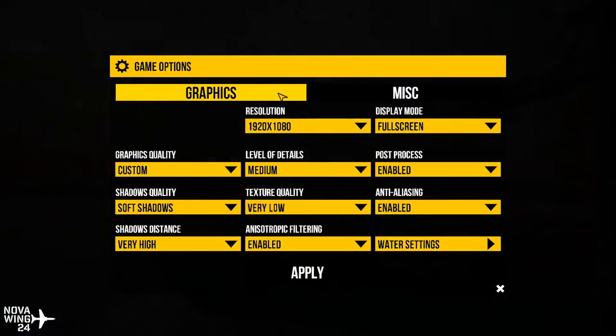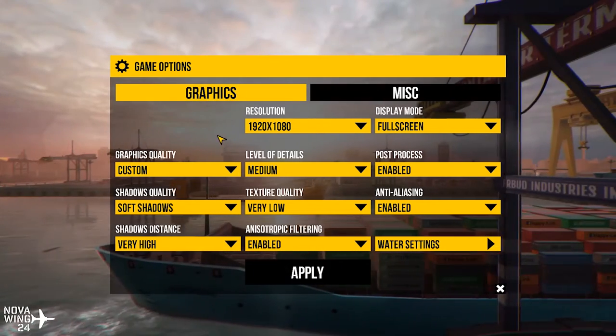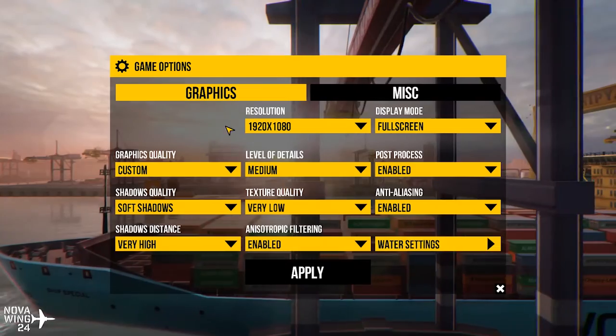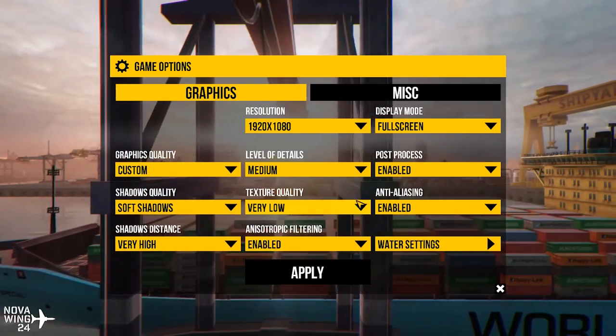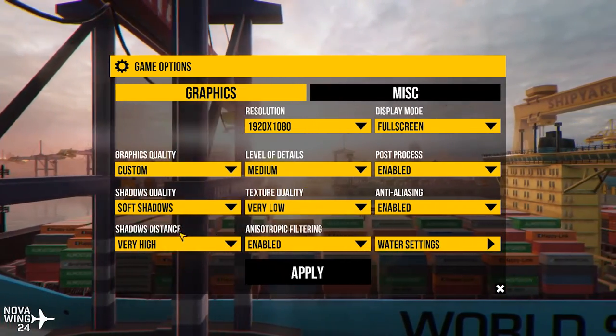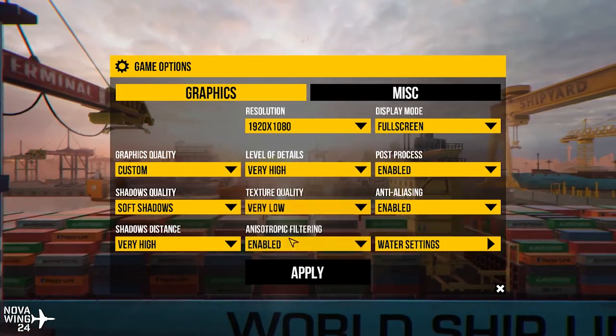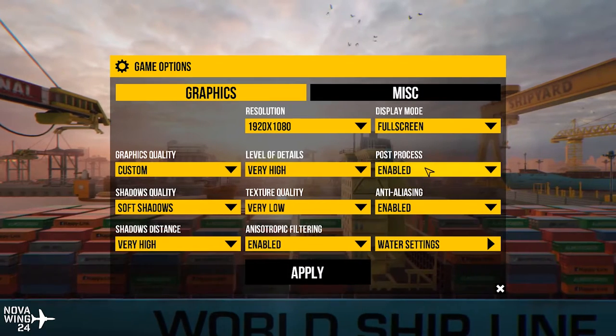Let's go into options. The options are reasonable in terms of graphics options — you've got quite a few different things. You can use presets or you can customize everything, that kind of stuff. You've got all sorts of options you can go through.